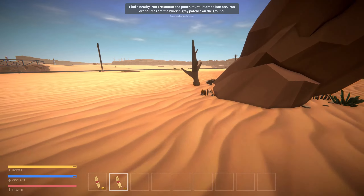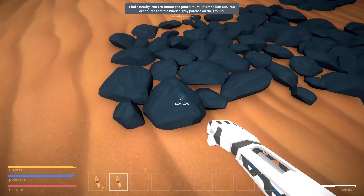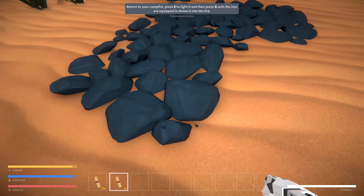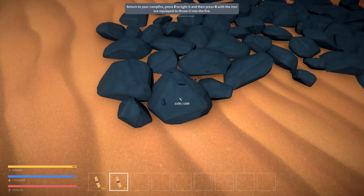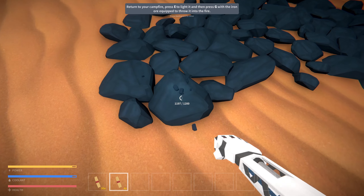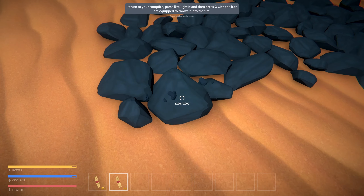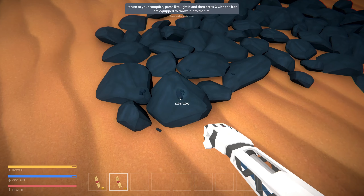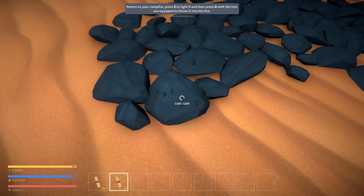Wait, did that say lithium? I don't want lithium, I want iron. Oh, it's probably this stuff right here - 1200! So maybe this game is kind of like Factorio a little bit. Return to your campfire and press E to light it, then press G with the iron ore equipped to throw it into the fire. Let me gather a few more before we do that.